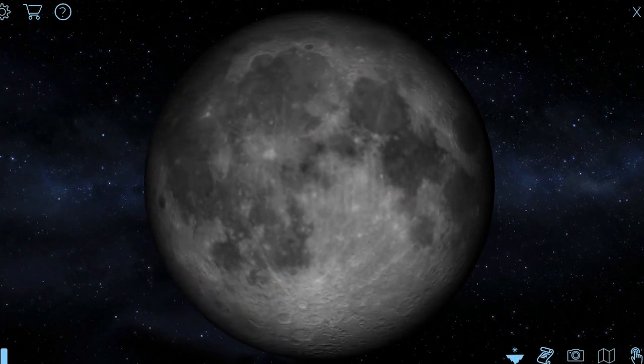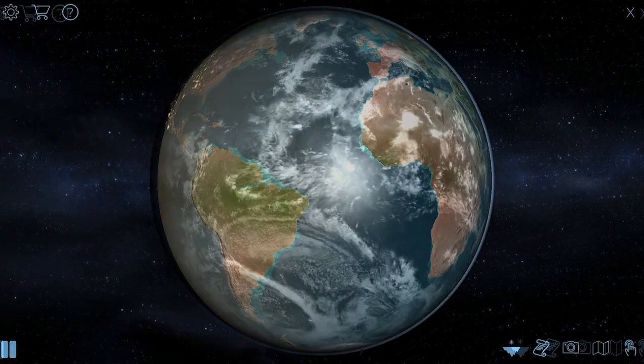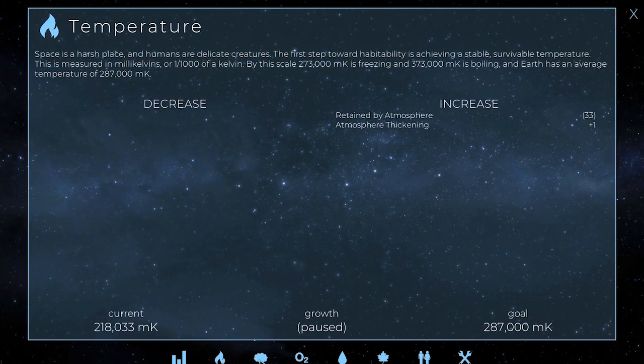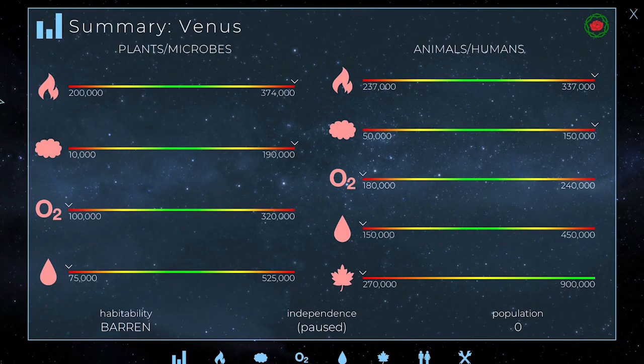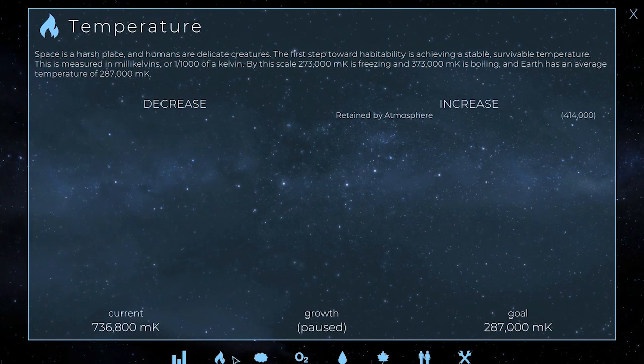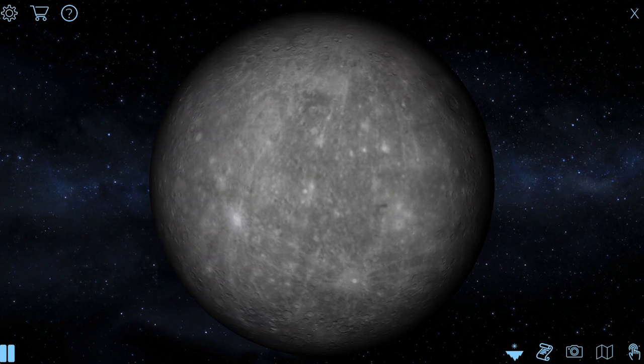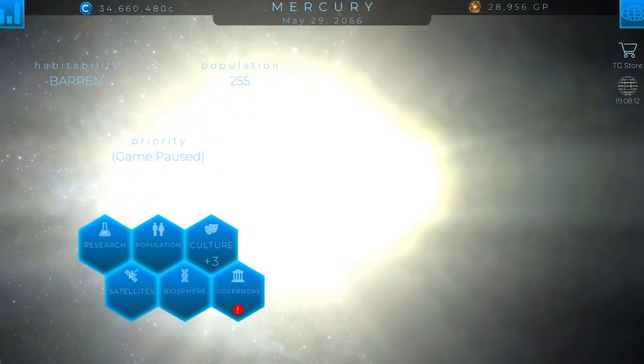You also have Mercury and the Moon available for free, then you get Venus when you beat Mars, and Earth when you beat Venus. The really cool thing about the inner planets is that they're all so diverse and strange compared to each other — it makes for really interesting gameplay. It's almost like a game designer designed the first few planets. You've got Mars, very dry and cold, a desert with a very thin atmosphere. Then you've got Venus, boiling hot, hot enough to melt lead, with an atmosphere 90 times thicker than Earth's.